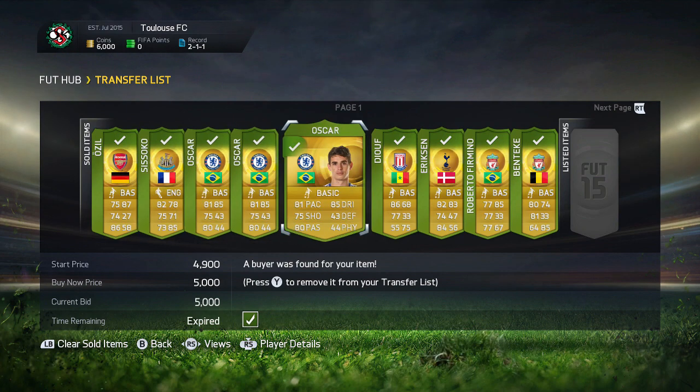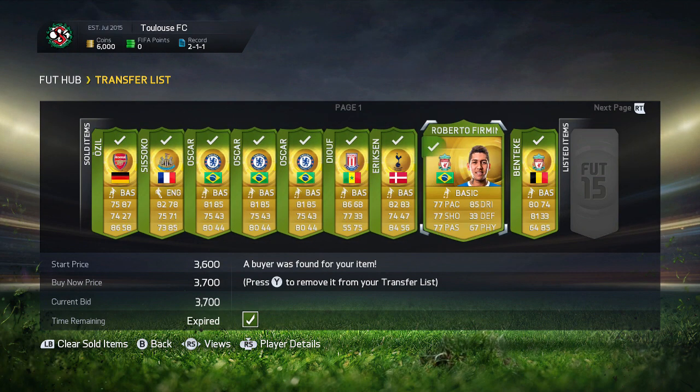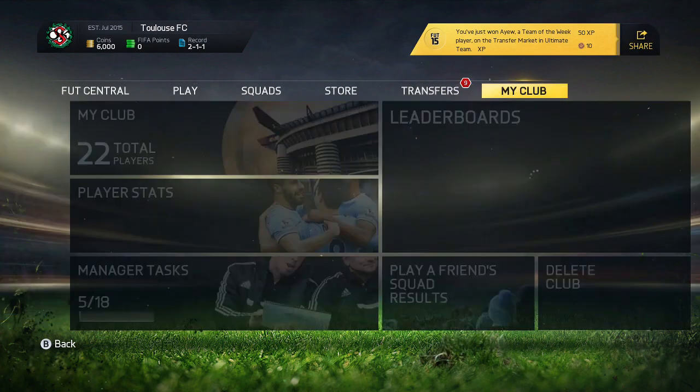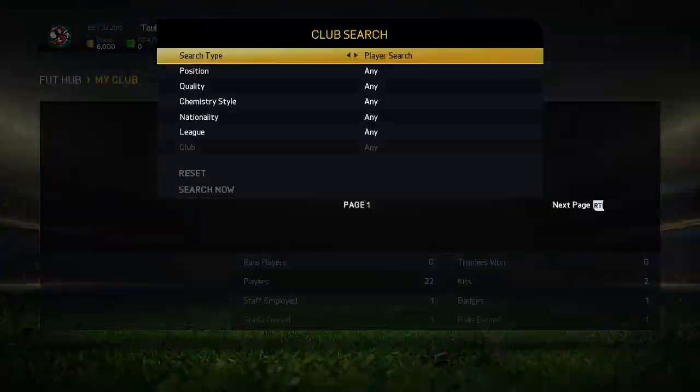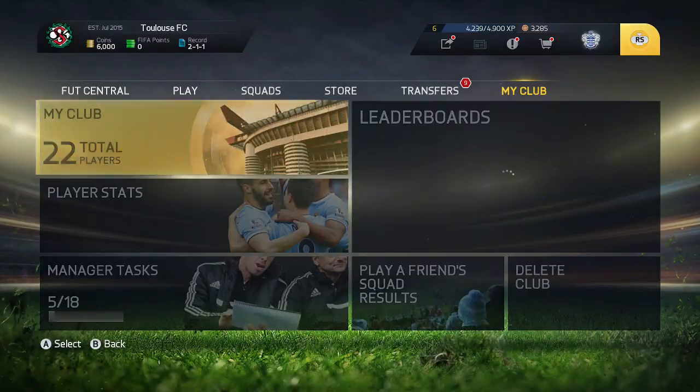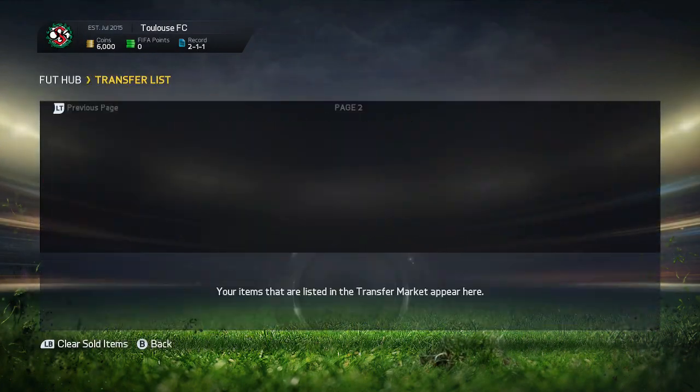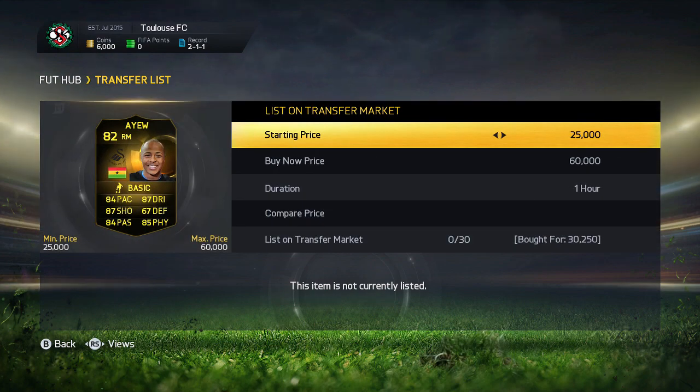As you can see I've only got 6k left, and that's because I randomly searched to check Coutinho's price and I actually bought him for 30,250 coins in the 59th minute, which is quite lucky.